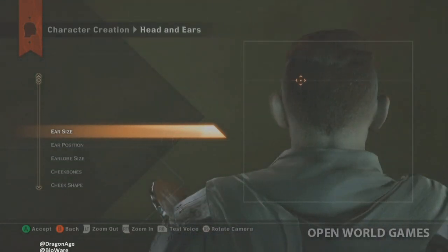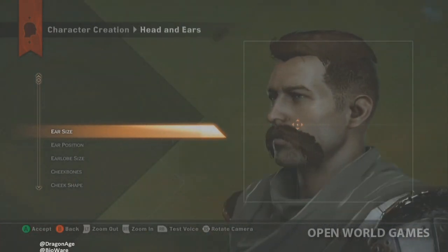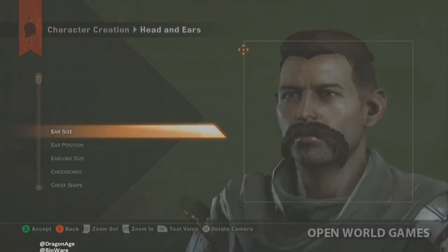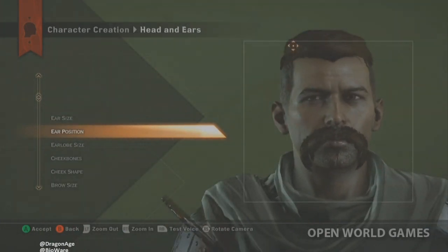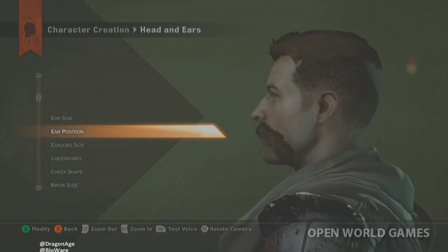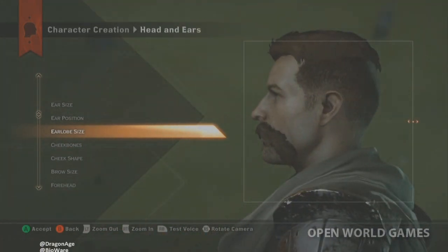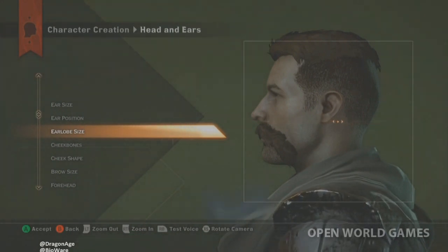Here is where most of our customization comes in. We've got this really cool multi-point grid — a 'two-dimensional slider on a grid' — for features like ears. Big ears, little ears, you can really customize that. You can also move the ears around the head with this kind of slider.